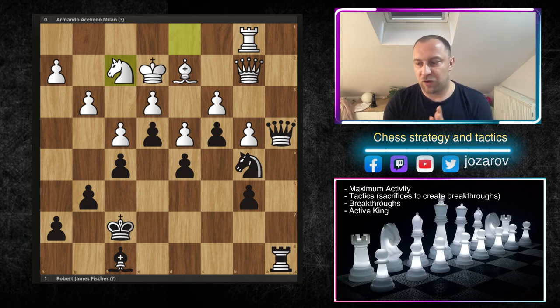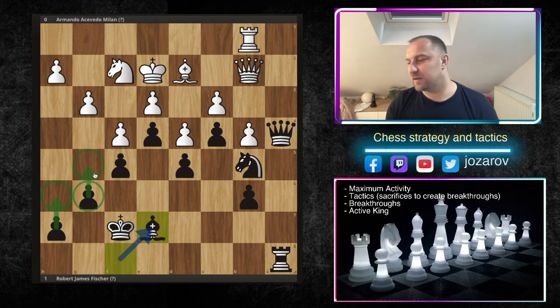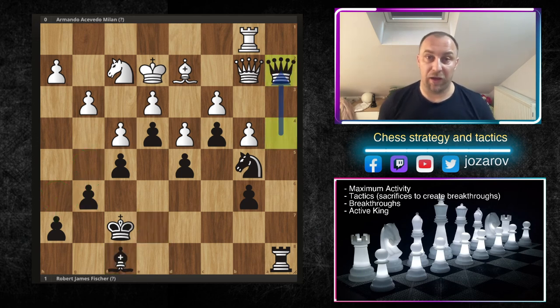Bobby Fischer realized that if he plays something like bishop to e7 — h6, g5 — okay it's an idea, but in my opinion this would be simply too slow and just opens spaces in front of his king. Bobby played a more aggressive idea: the tricky move queen to a2, simplifying the game. He noticed there's simply no further piece activity, so he uses the principle of maximum activity — the queen on a2 is on the most active possible square on the board.